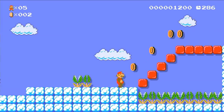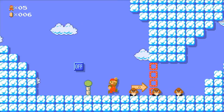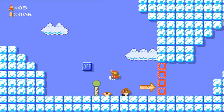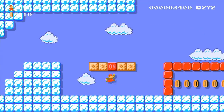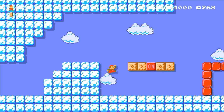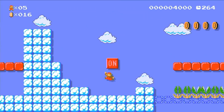Mario Maker 1, on the other hand, kind of sometimes feels like a beta version of this game — there are no slopes, it's stuck to four game styles, there's no night theme. So when you have this giant list of new features, Mario Maker 2 does look impressive. But there are also elements that kind of bring it down. Let's talk about some of the highlights first.